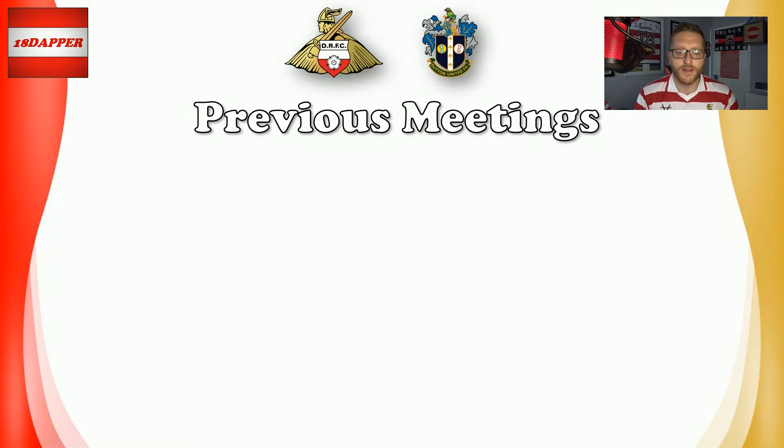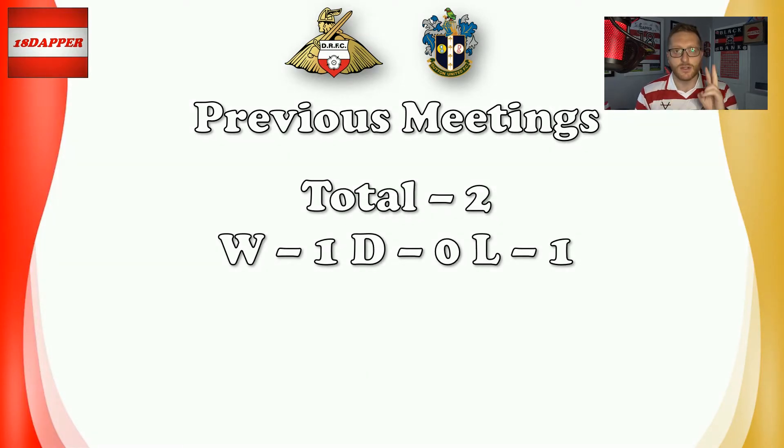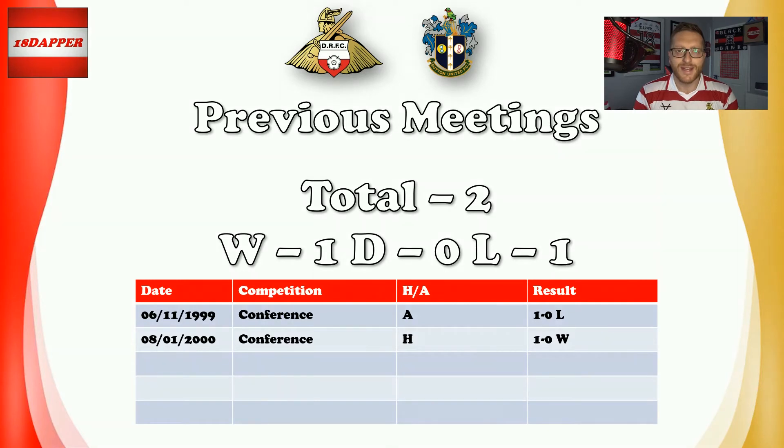Doncaster and Sutton have only faced off, from what I can see, two times in our history — Rovers coming out on top once and Sutton once as well. Those two meetings were in the 1999-2000 season in the National League, and it was two 1-0 home victories: a 1-0 defeat for Donny away from home, and then a 1-0 win. So honours even in our history. If we've played each other more, please let me know in the comments.